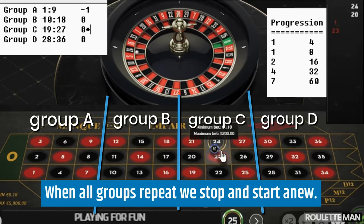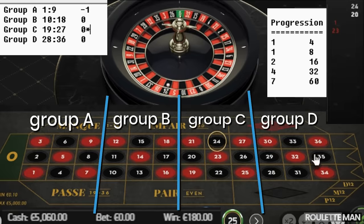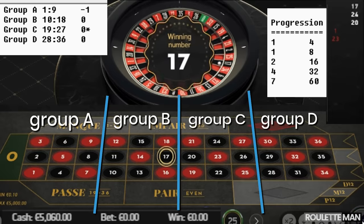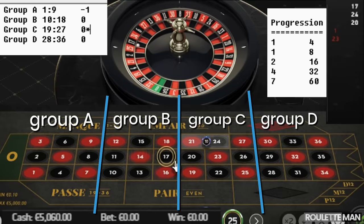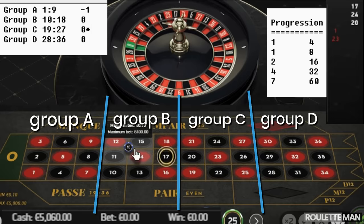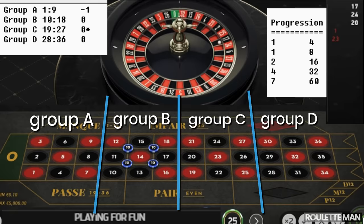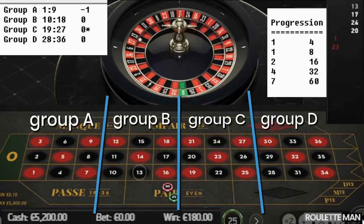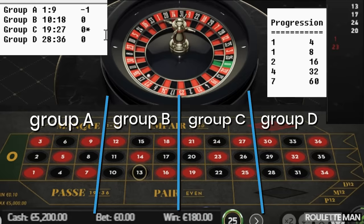Here's a special step: when you get a hit, you don't keep betting — you interrupt the cycle. We get another number: seventeen, which is Group B. We place a bet on Group B and spin.